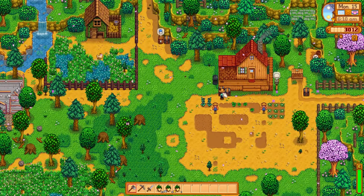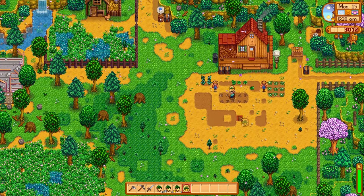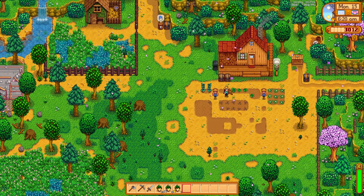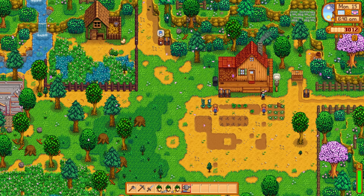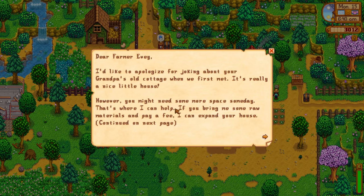We're gonna be leveling up our farming. We still need to get some more parsnips in because we've only got three gold star parsnips and what we really need is five, because we need that for the quality crop bundle at the community center. And if you watched last episode, you saw that we got a red cabbage from the trader — amazing news because it's not guaranteed and you can't grow red cabbage in year one.